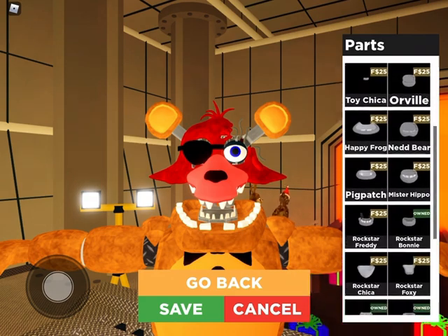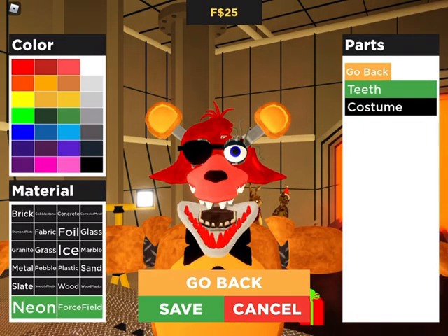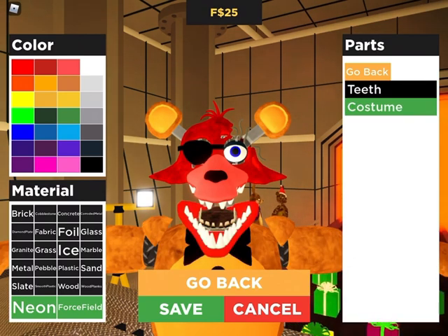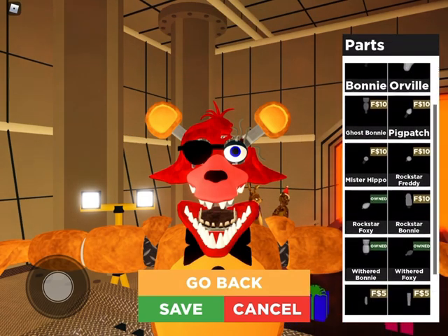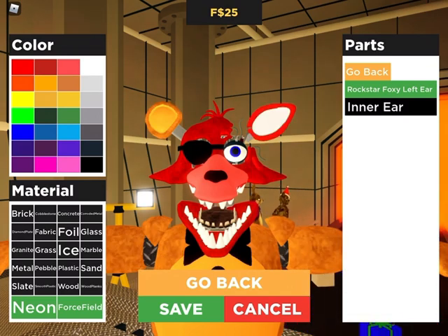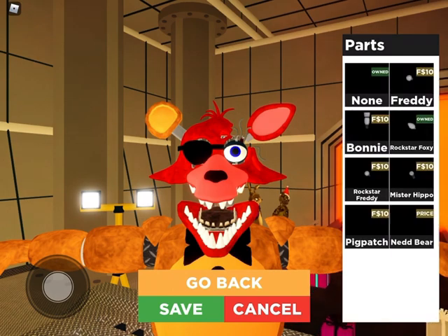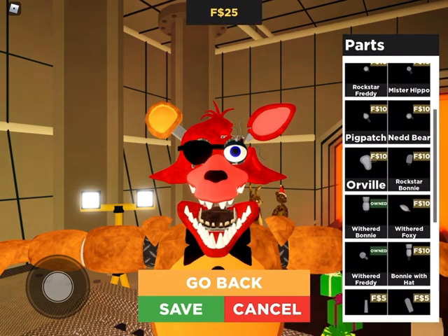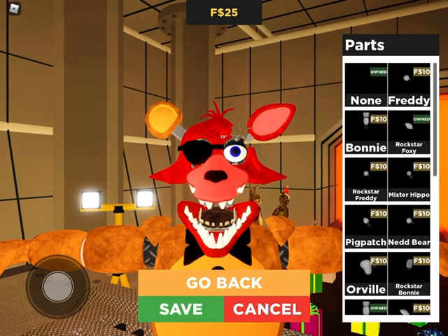Okay, lower neck — you want to do Withered Foxy. Not that costume. Then this, and then slate. Then left ear — you want to do Rockstar Foxy. Make that slate. Then inner ear — right ear — do Rockstar Foxy again.